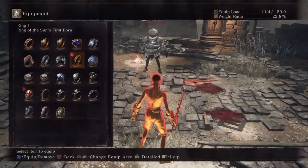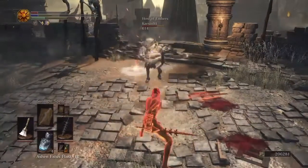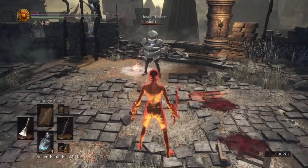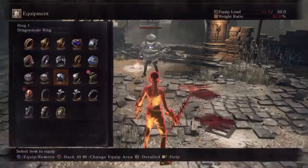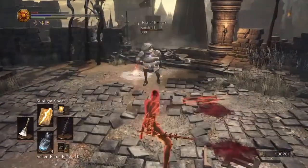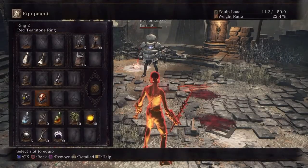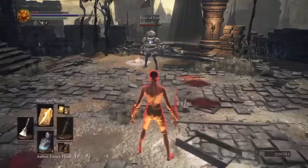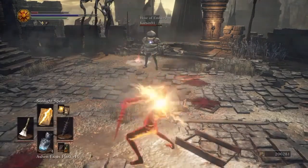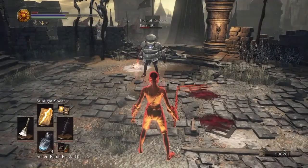Adding in a tear stone ring did nothing — it multiplied by exactly 20% also. So all the way up and down the line, they remain consistent on damage. The clutch ring remains consistently the worst for PvP, although it does also scale elemental damage if you have it, so that's a plus.